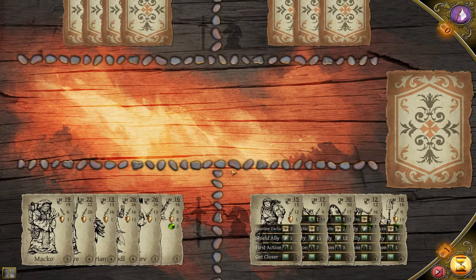The key elements to use this strategy is to have a few people with good shielding, as well as several people with first action to move your team up to the front. The more first action the better. I only have two people here capable of using it, and I'm only going to actually use one, but with only 7 total enemy cards that will be enough to demonstrate.